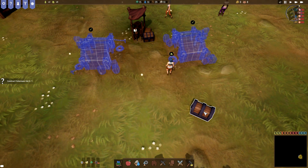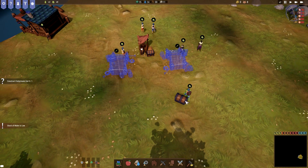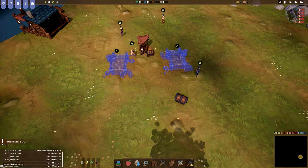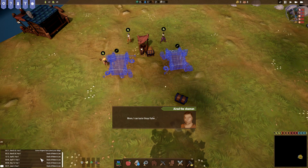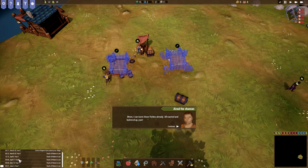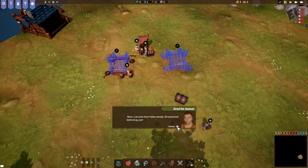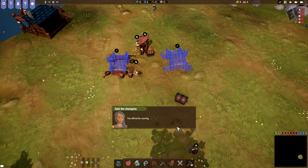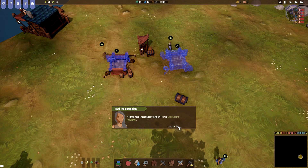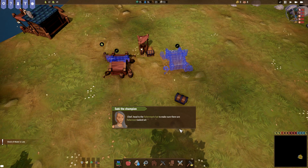What is this? This is a chest. Stock of water is low — I just missed a notification. Stock of water is low. Taste those fishies already all roasted and buttered up — but we have no dairy. You will not be roasting anything unless we assign some fishermen. Chief, head to the fisherman's hut to make sure there are fishermen.